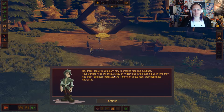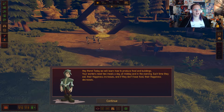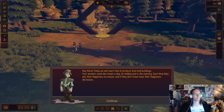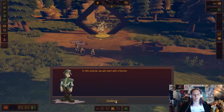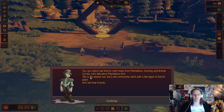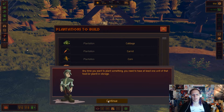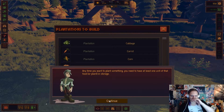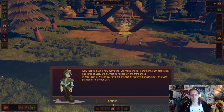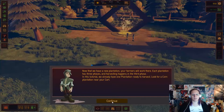Your workers need two meals a day — at midday and in the evening. They don't get breakfast? I'm a monster! I don't feed them breakfast. We need to start with a farmer. You need raw food to craft meals from plantations, hunting, and animal corrals. Let's talk about plantations first — this is the easiest one. Each community starts with a few plants to use. Anytime you want to plant something you have to have at least one of each of that food or plant in storage. Now we have a new plantation — your farmers will work there.